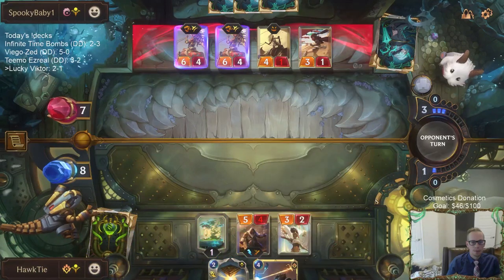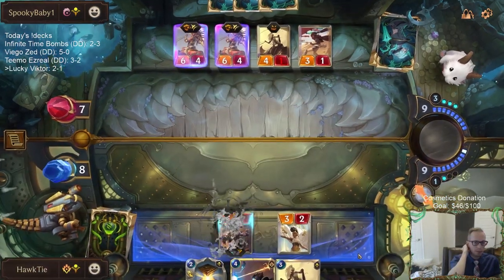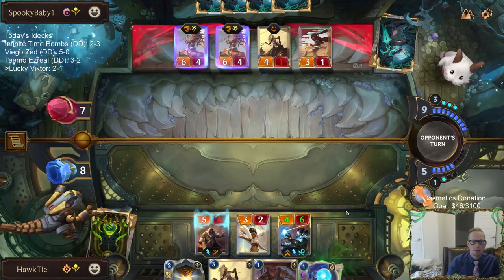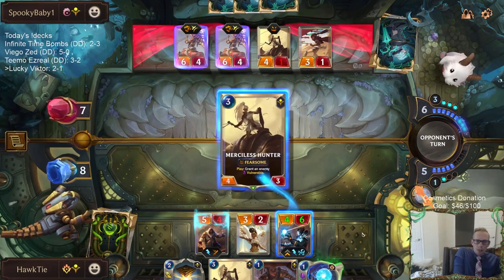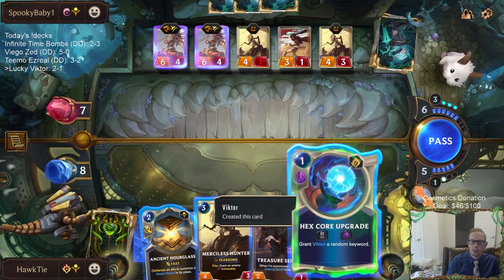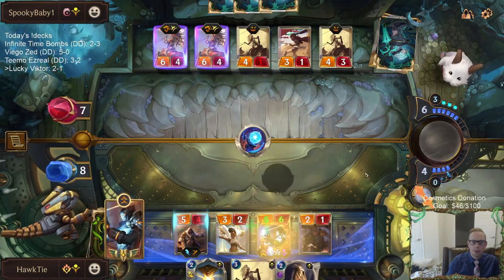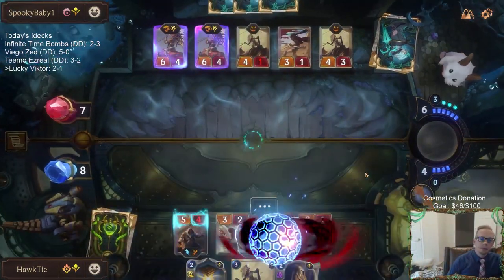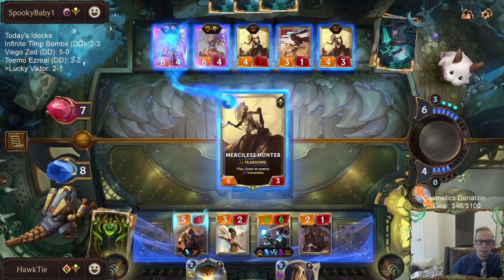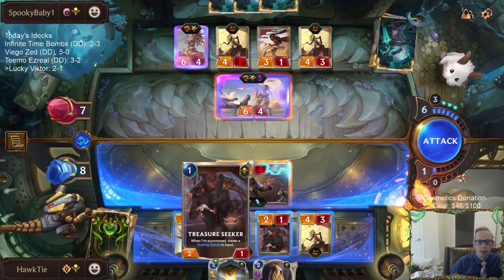All of this is ours. I can take out one Ruin Runner — one, one, two, three. We won't have Hourglass, but Fearsome — that's not very useful. I played this Treasure Seeker hoping they would play something else, but I guess I should have just kept the Hourglass available.